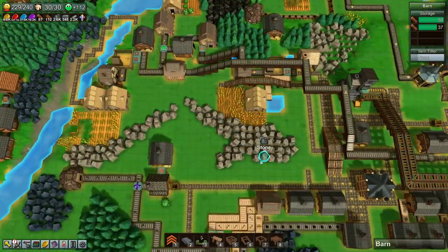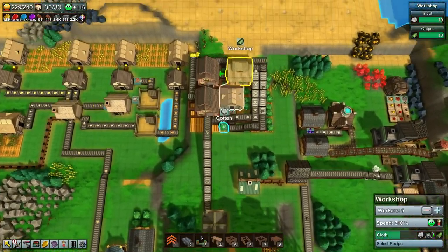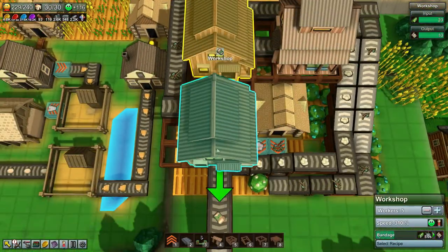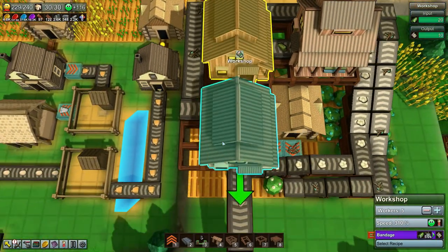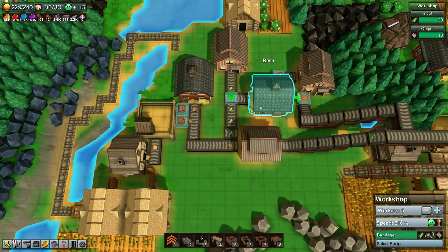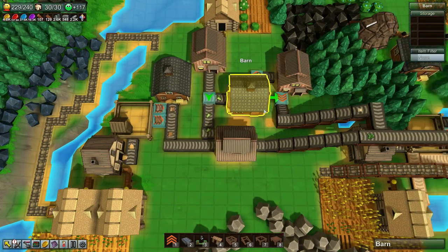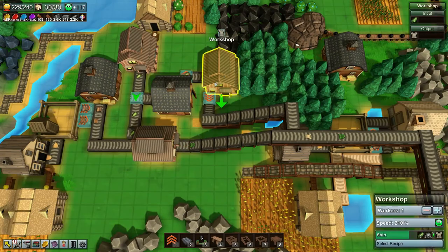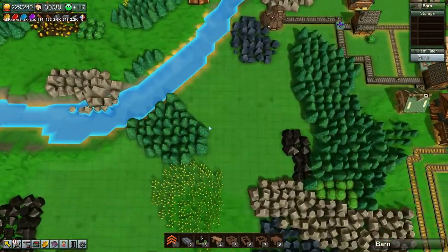We'll just get some stock at least. It looks like I need some cloth too to upgrade my houses. I don't know if I need to put a barn there, or I have my cloth production here, which does have a barn but I think it's actually going fast enough. Oh, this is actually making shirts now — that's right. Well, that's fine. I'm not going to worry about that right now.